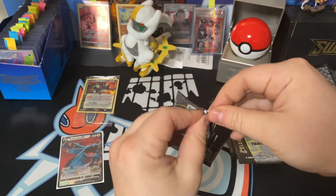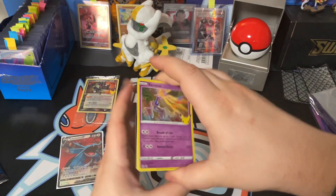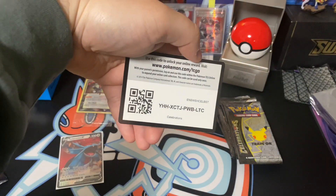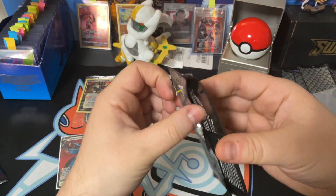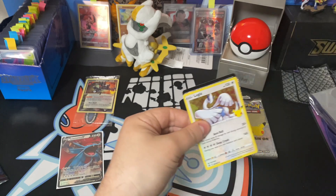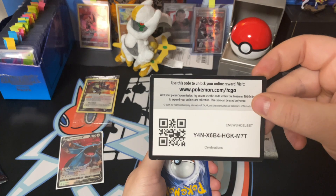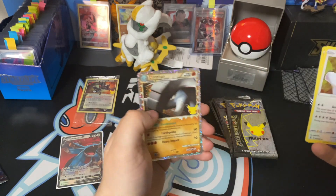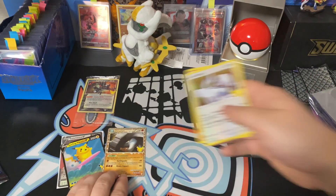Let's get into it — just gonna open them up, hopefully we get lucky! We got a Zekrom, a Ho-Oh, a Palkia, and a Solgaleo in the first pack. Code card — enjoy! Next pack — we got a little something sparkly, that's a good sign! Code card — enjoy! Lugia, Groudon, a Donfan, and the Surfing Pikachu V — some great pulls! Very cool, we'll set those down.